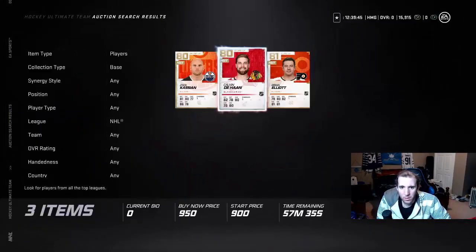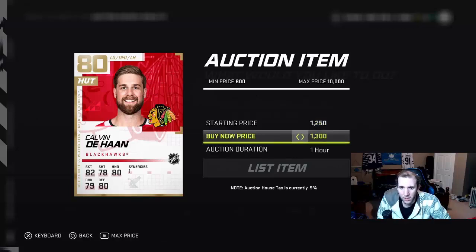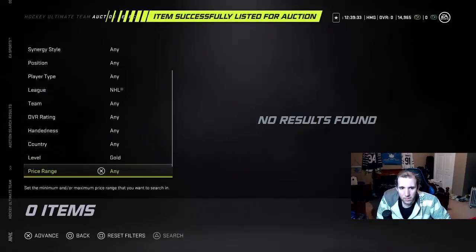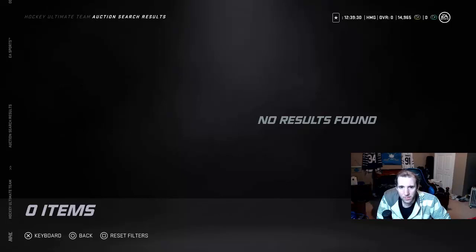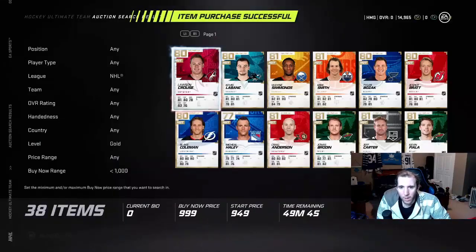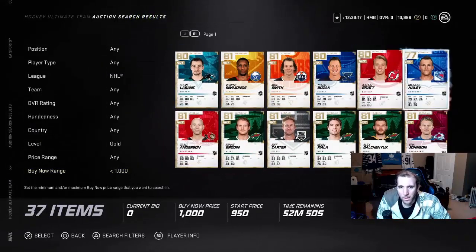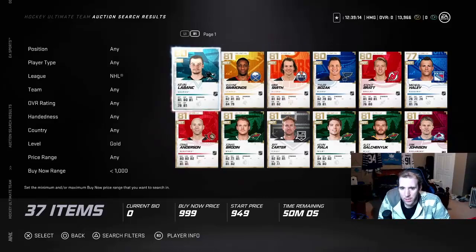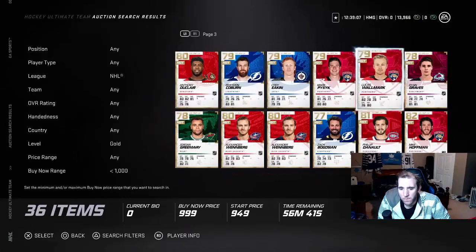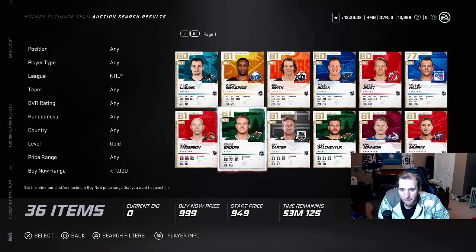I'll just throw it back up fast right now — can we make some quick coins from doing that? That's what it is. I'll go at a thousand — 950, I'll take that. I'll show you in a couple seconds why I'm buying these cards. Any more Phoenix Coyotes, maybe Nashville? A Montreal guy for a thousand — what is his price really going for?